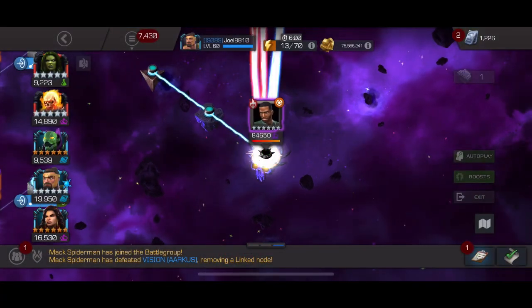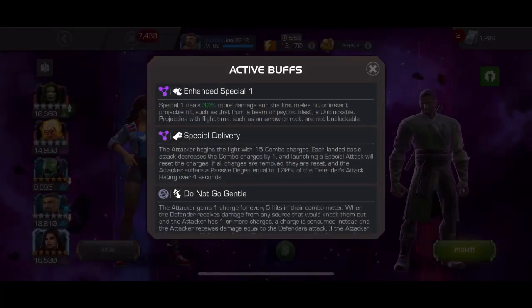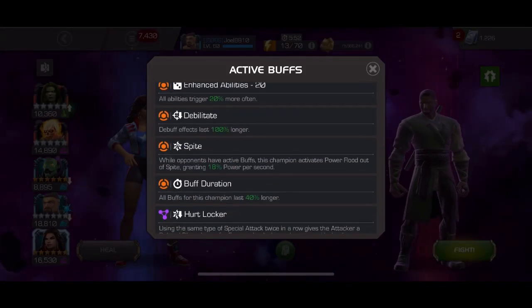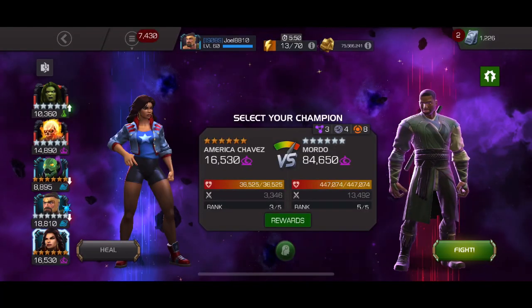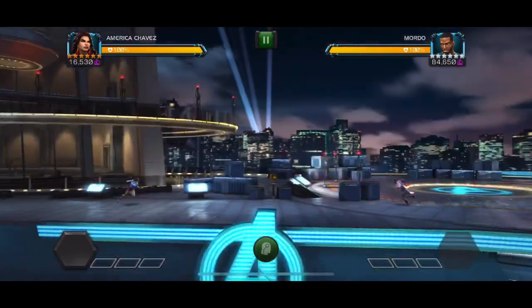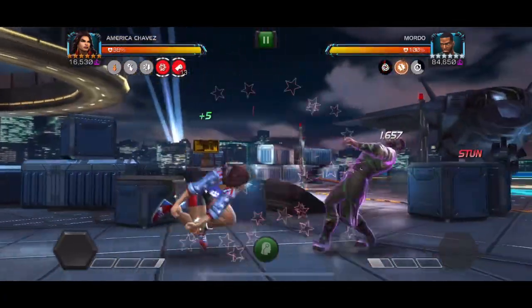Alright guys, we've got a fun one. I've got America Chavez against the 6.2.5 Morto boss. This is with Enhanced Special One, Special Delivery, Spite, and Hurt Locker. So I have to make sure I throw my specials and cycle specials one and two.